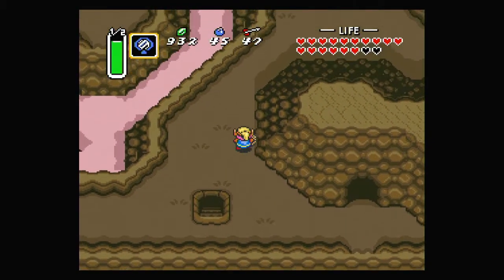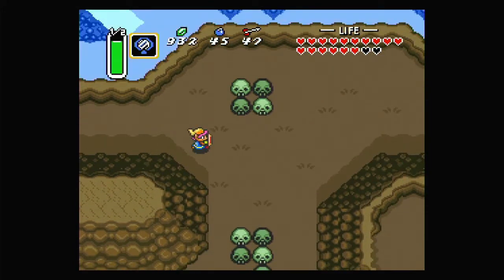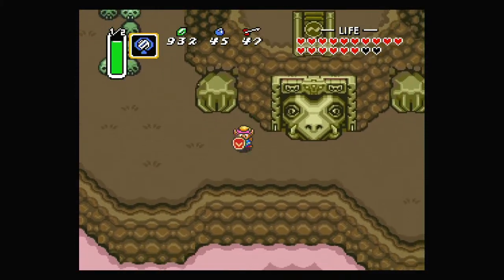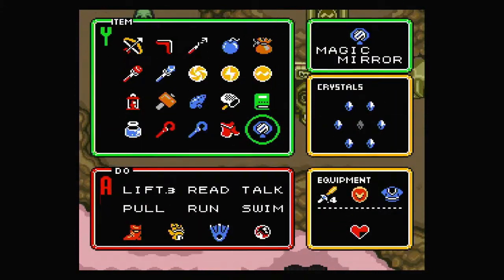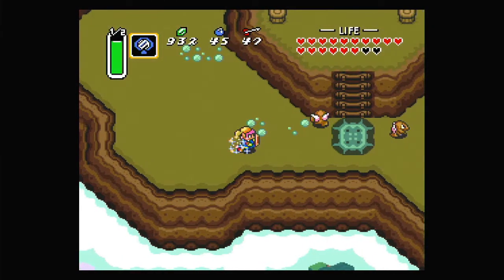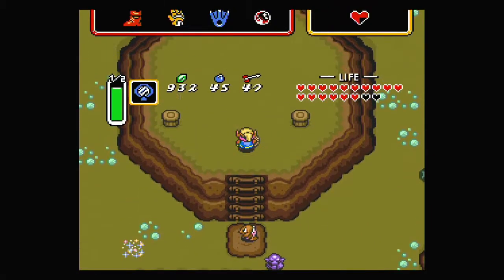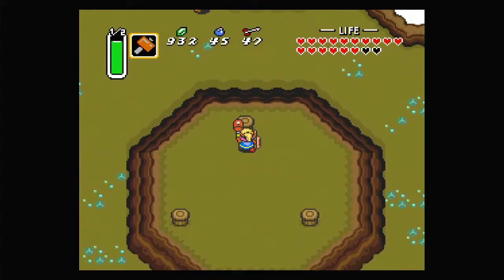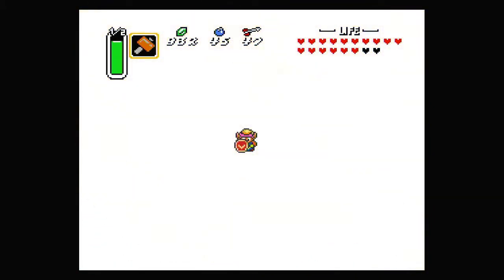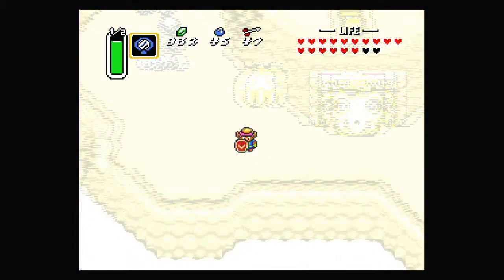I don't actually know where the last piece of heart is right now. So instead of doing that, we're going to go over here because this is the last dungeon that we can't actually open. We're going to have to go back to the Light World for the moment. There is a rock here that we can pick up and go up here. I can't remember how exactly to do this — if you hear the bap bap sound, it means you got it right.